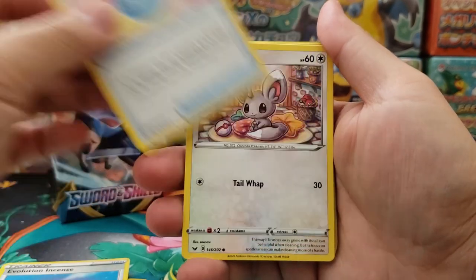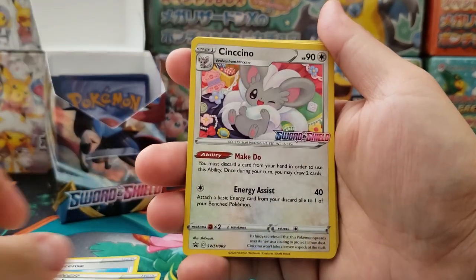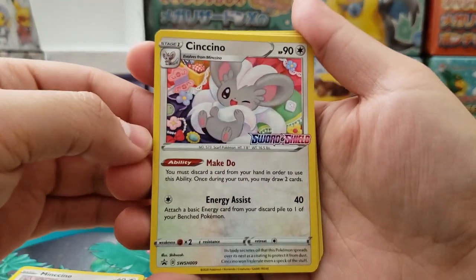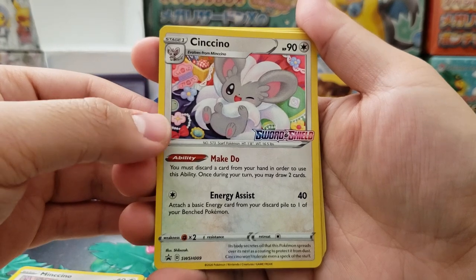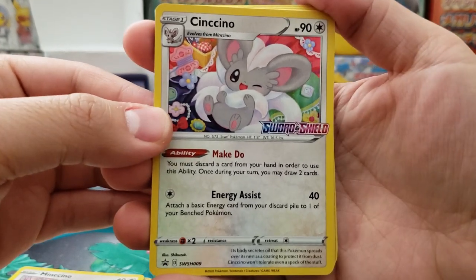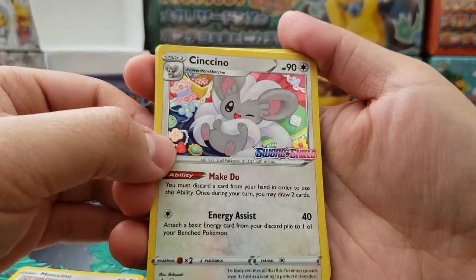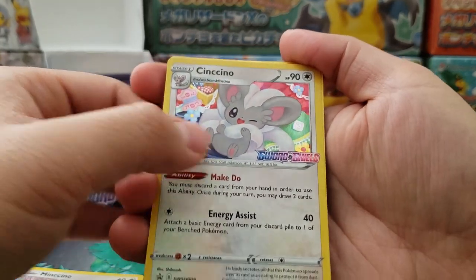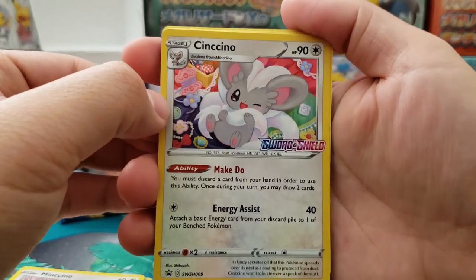Lucky Egg — never really triggered for me. Mincino and of course the Cinccino evo. This was the promo card that comes inside of my build-and-battle box. Pretty cool — I really love the new holographic patterns for these cards. Really nice patterns, looks really wonderful. I love the Sword and Shield logo on it as well.